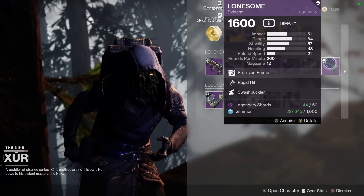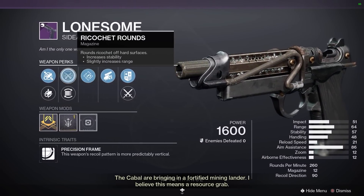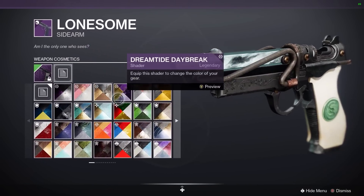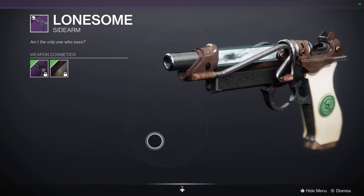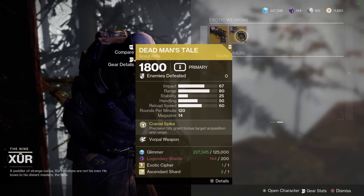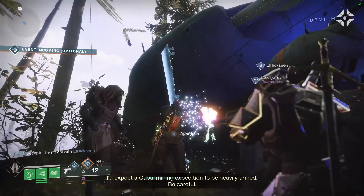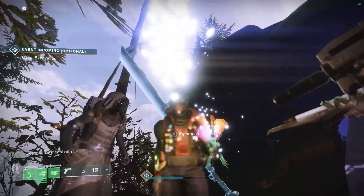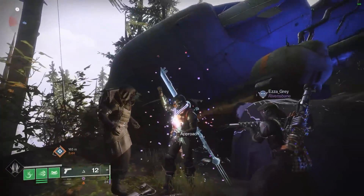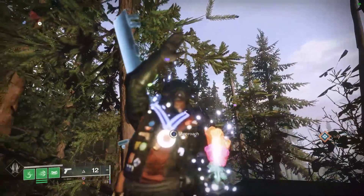The other standout weapon is of course the Lonesome — it's a precision frame sidearm, hits like a truck. It's kinetic with Rapid Hit, Swashbuckler, Ricochet Rounds, range masterwork, and Fluted Barrel — and it gets even better, it has this beautiful ornament. Look at this beauty! As far as exotics go: Opening Shot Hawkmoon and a vocal weapon Dead Man's Tale. If you fancy them, grab them if you can afford them. I obviously can't — it's Brokart here. Now I'm going to be doing two things: showing you an Armamentarium build that gets very cheeky very quickly, and showcasing the sidearm. Get ready, smash that like button, subscribe if you haven't already, and let's get right into the gameplay.